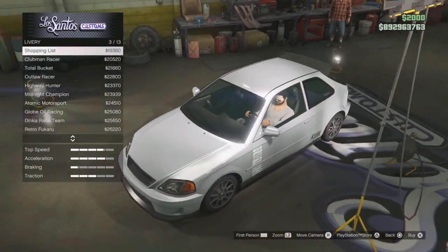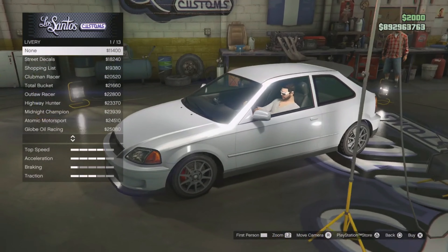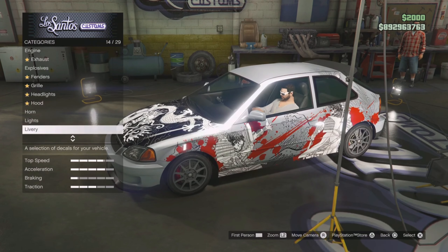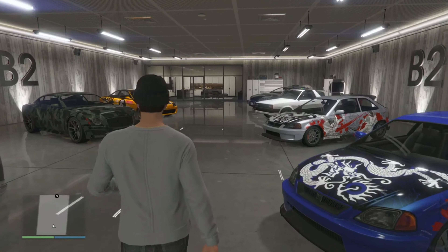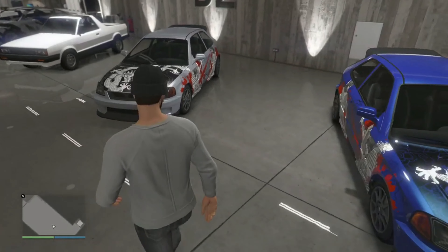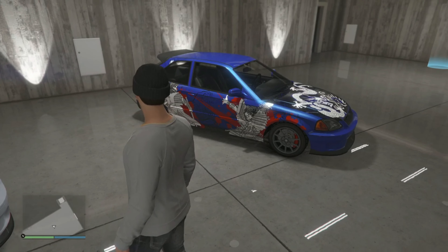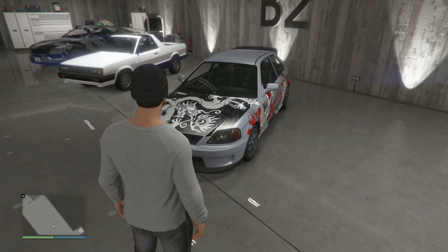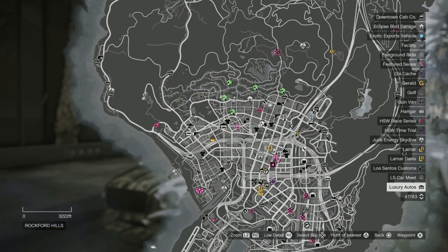Because the Weekend Racer livery was released as part of an event for the Bravado Banshee in the past, it might be in the livery list. I would just check that before you decide to change the livery on the vehicle, otherwise you might lose it. I also found it rather funny that literally at the end of February you could acquire the Street Samurai livery for the Dinka Blista Kanjo, so I'm just surprised they brought it back so soon.